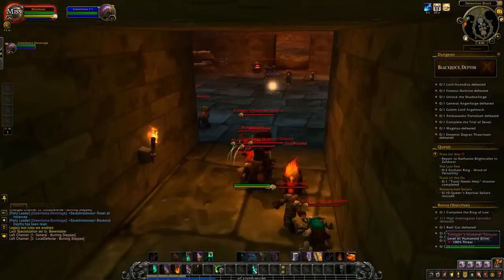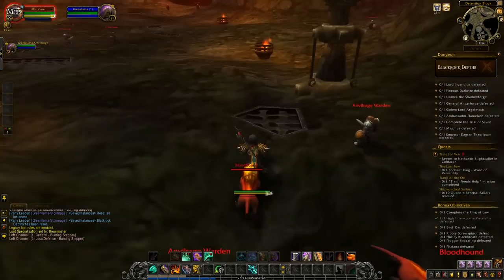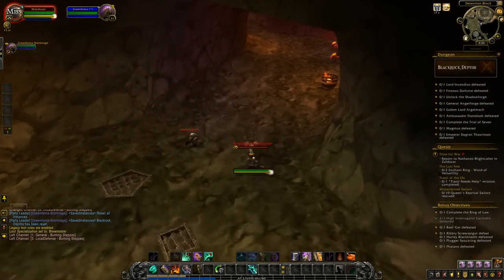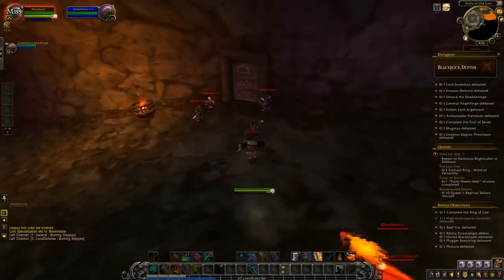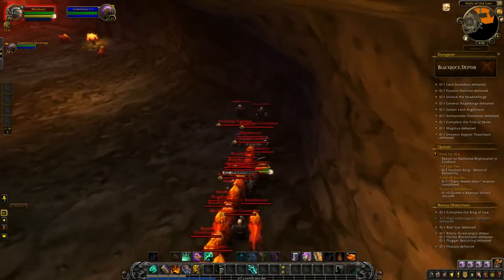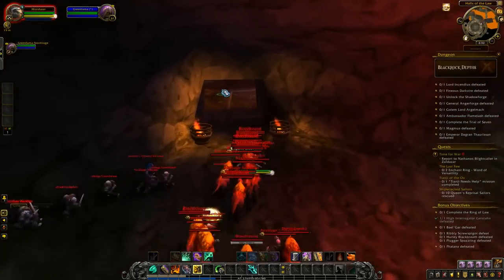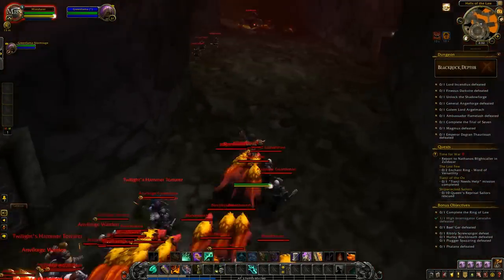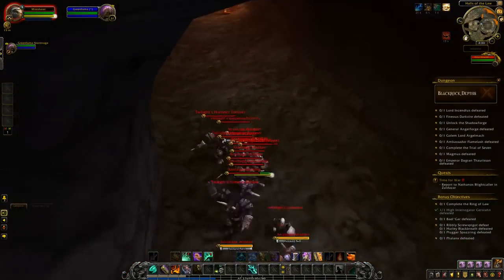The higher the level of the monk, the higher the level you'll be able to boost the character you want to level. If you're only looking to get one up to around level 60, pretty much any monk will do providing it has access to the Black Ox Statue — but the higher the level the better, particularly if you can get access to all of the movement speed abilities required. Level 110 or above is ideal.